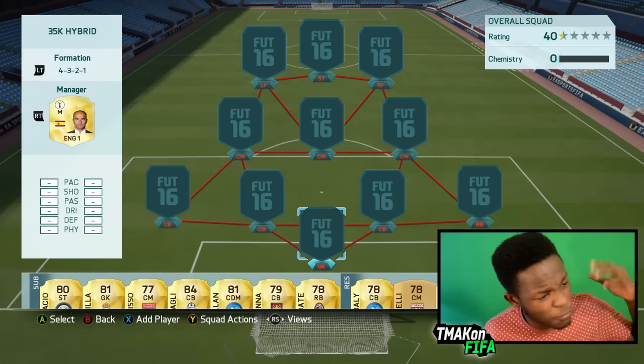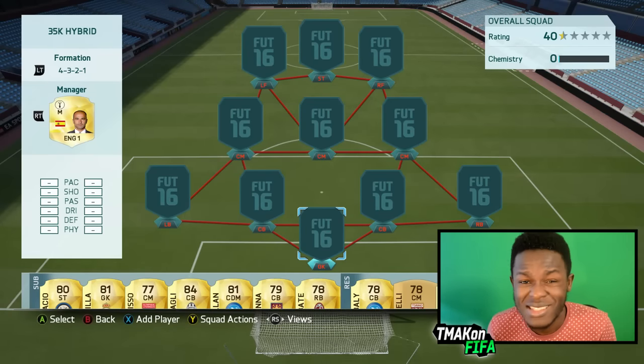Hey guys, T-Max signing in and today I'm going to be bringing you a squad builder. For those who haven't really noticed, there's been a market crash going on in the Ultimate Team market. Because of that, I decided to go out and create a market crash hybrid for you guys. This team goes around about 35k coins, so it's quite cheap. I've built this using a 4-3-2-1 formation.